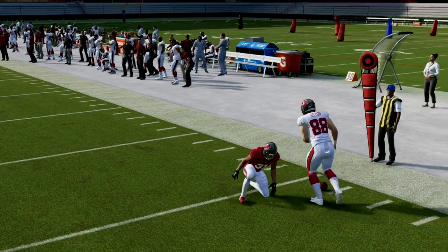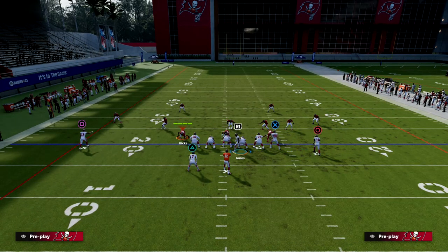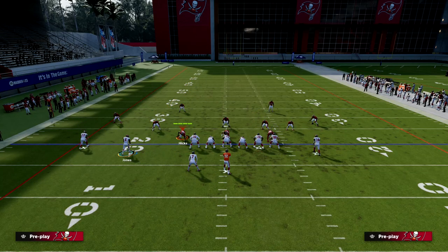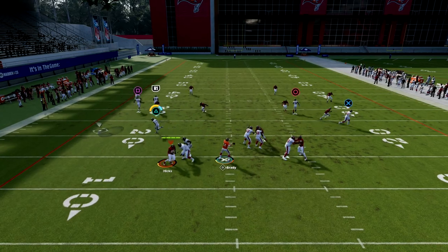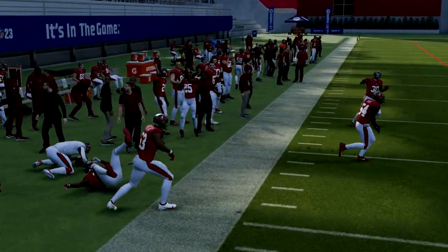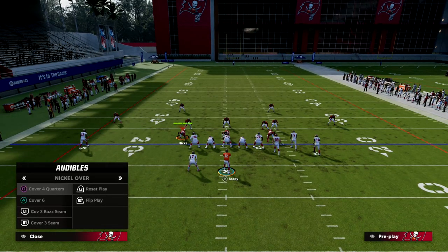If you have a short inside lead on that tight end, he will normally get open a bit more consistently. It's a really good route against both man and zone. On the left side, the streak is going to pull back anything like a curl flat or seam flat, and that is going to leave this out route open.